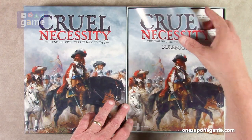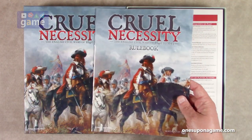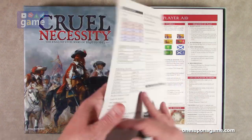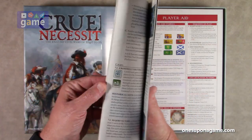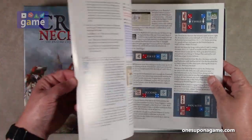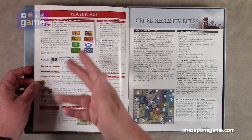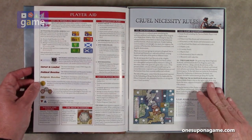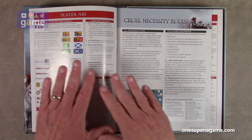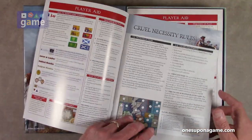Let's start with the rulebook — always kind of important. Same beautiful artwork that's on the cover. It is 26 pages, glossy, so you get a little shine to it. Starts out with a player aid on the front page, and then you go into the Cruel Necessity rules. You can refer to the player aid in here, but it looks like we have a player aid in the box as well.